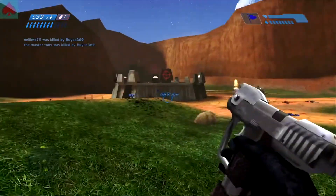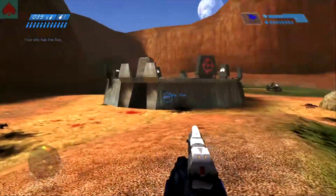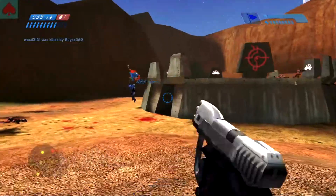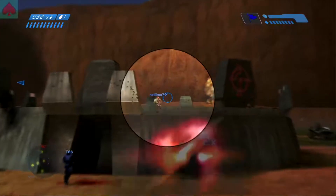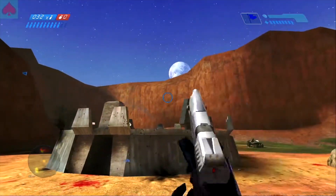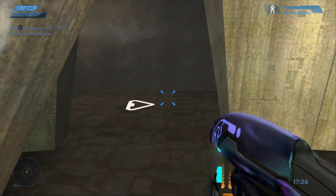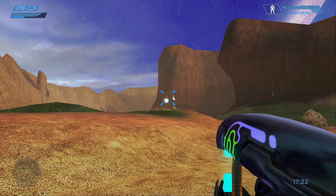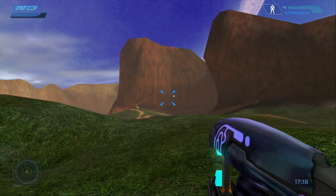This means that as a projectile travels through the air, a player can effectively dodge it, whereas in Halo 2, as soon as the bullet is spawned, the game can have it damage you. Halo 1 uses this mechanic extensively — the best example being the warthog bullets, where at range the bullets slow down to nearly the speed of plasma balls, allowing a player with a pistol to dodge the gunfire and fire back to headshot someone out of the warthog turret.